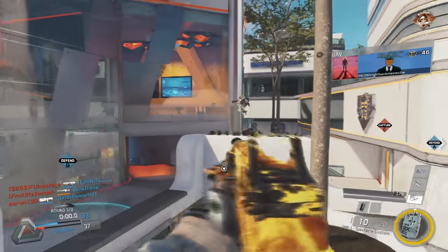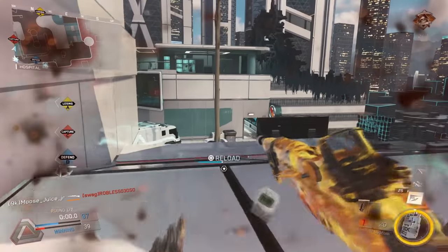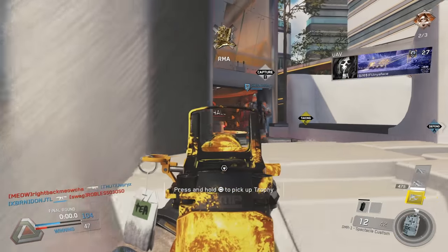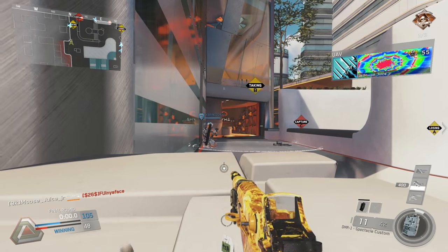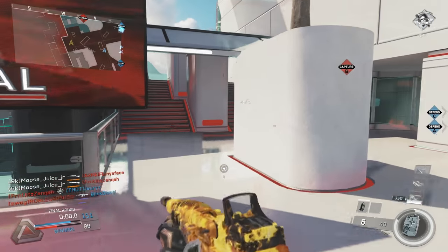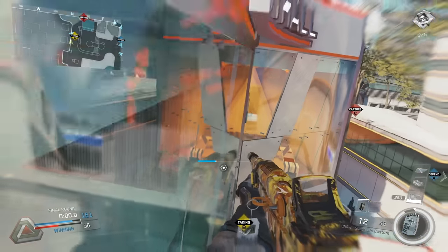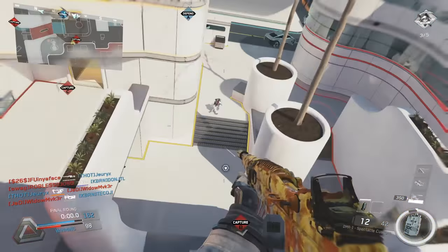The biggest thing they did to improve this weapon was the ADS time. Before, even though you were using it like an assault rifle, it still had the ADS time of a sniper rifle — close to about 400 milliseconds. They pretty much cut that almost in half. There are no hard-coded stats, but from my hand testing the M1 pulls up at 240 milliseconds, and I would honestly say the new DMR Spectacle probably pulls up at around 250 to 260 milliseconds — very close, just within a couple of frames of the M1.